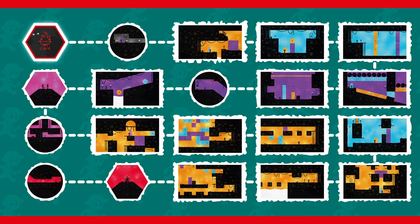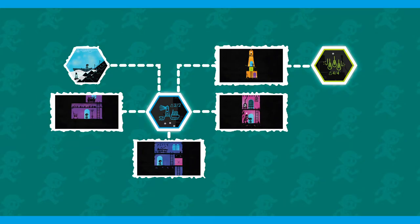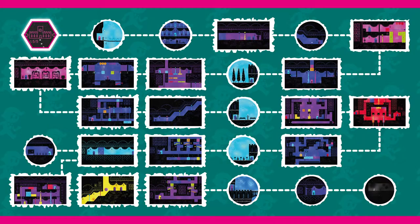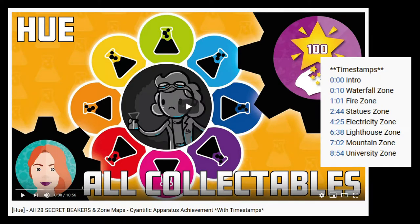You can use my maps if you need a push in the right direction for the rooms with the beakers in. They look like this, but the beaker rooms are highlighted. Go to my secret beakers video, hit the timestamps, and press pause on the map.